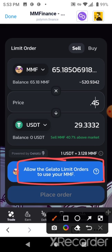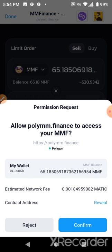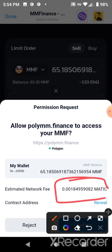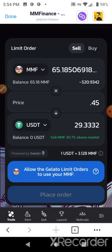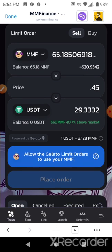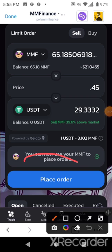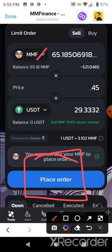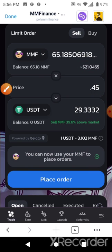I'll select 'Allow Gelato Limit Orders to use my MMF.' It's going to charge me a really small amount of MATIC for that — that's nothing. That took a couple of minutes to go through, but now I can place this order. I'm going to sell 65.18 MMF tokens at 45 cents and I will earn $29 out of a $21.04 starting value at the current rates. I'll go ahead and place the order now.